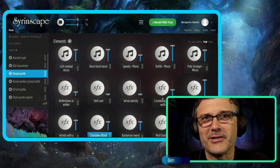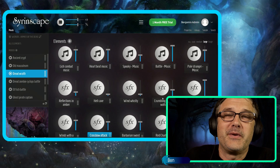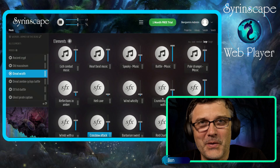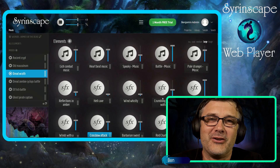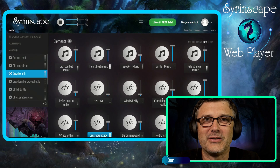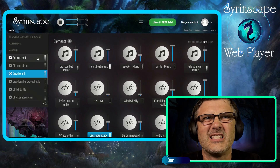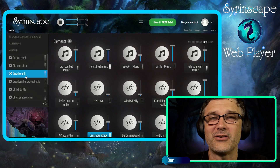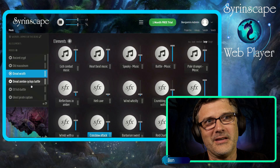We are super excited here at Sirenscape to be releasing our first official content for WizKids Miniatures for the Pathfinder role playing game. If you've got the Armies of the Dead boxes, then you've got these sounds coming to you. Perfect for all the creatures you'll find in their fantastic ambiences, and encounters with several of the really cool creatures that you might get miniatures for here.